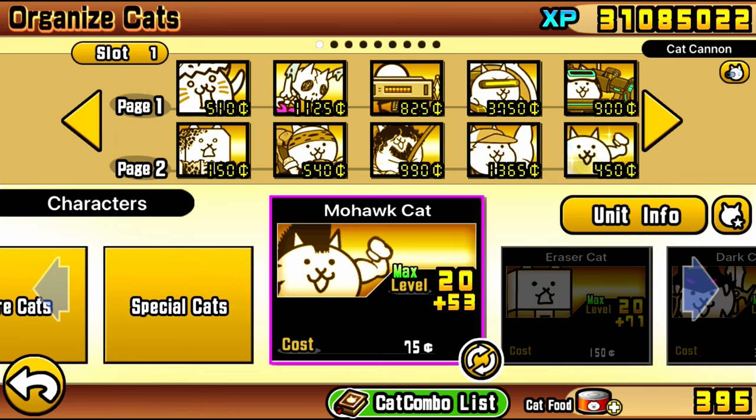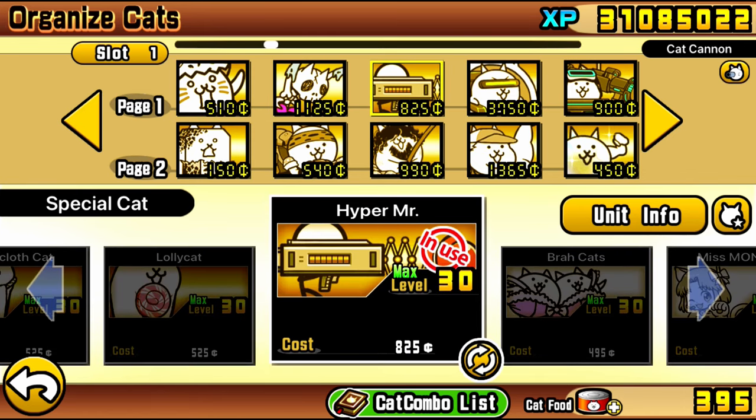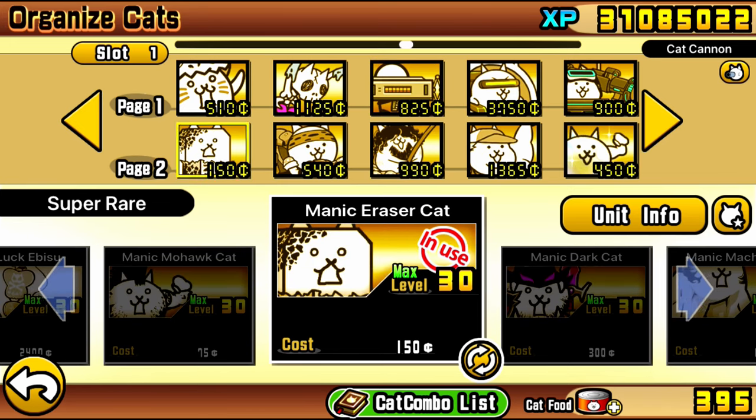There's gonna be two different strategies in this video, kind of similar, but they do require different center point units. Both strategies will be built around the Research Up combo, so make sure you do have that very crucial combo for this stage, especially with stacking up those cameras and stacking up that DPS, because DPS is very important in this stage.